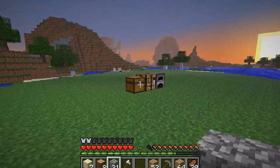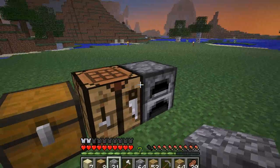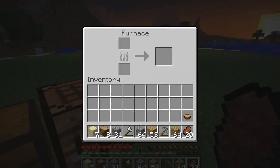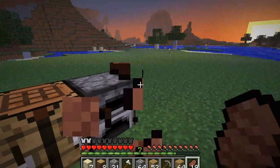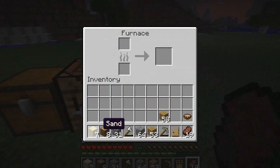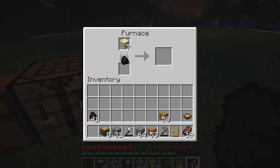It's becoming nighttime already, but we are going to truck through the night here. I need some food — go ahead and eat this. First we're going to make a door. You get wooden planks and you make the shape of a door.